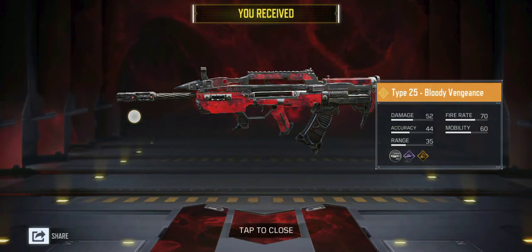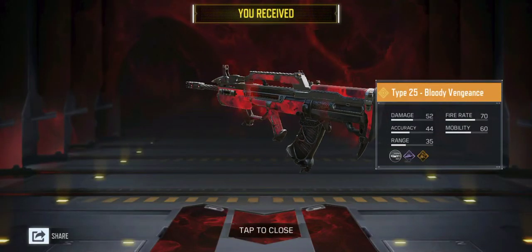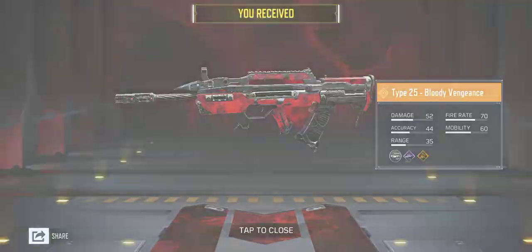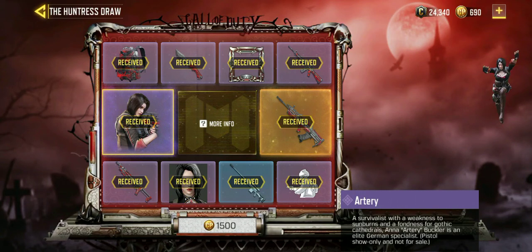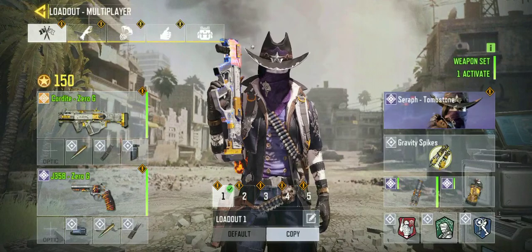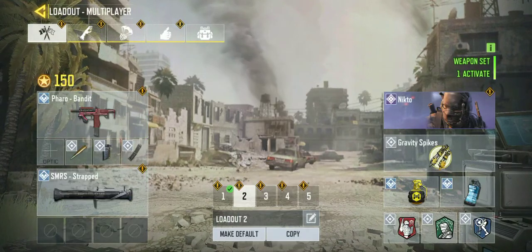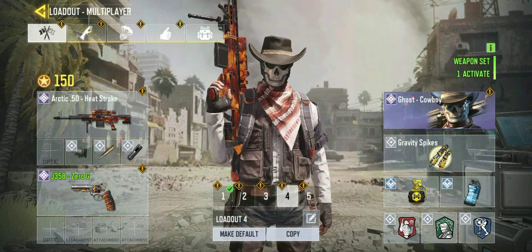I'm just going to take a screenshot here. That's our fourth legendary weapon. This Artery — we got her a little higher. Okay, so let's start today's gameplay video. I think we'll take Caudite a little behind, we don't think we need that now.